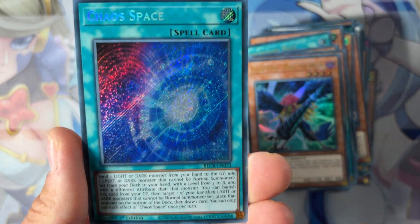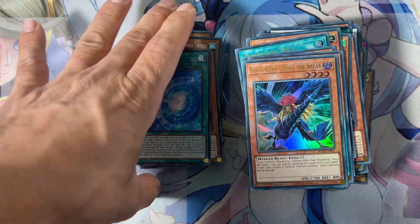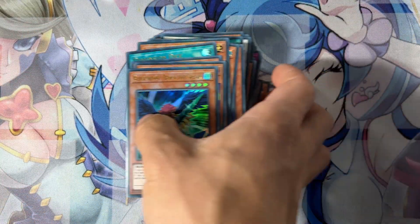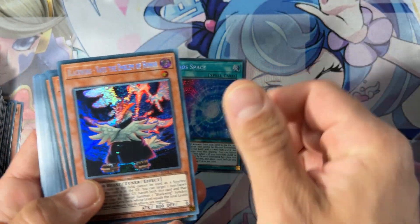We have Sphere and Chaos Space as a secret rare — really beautiful! So that was our video. Let's do a quick review of our secrets, guys: we have Chaos Space, one Valkyrie...